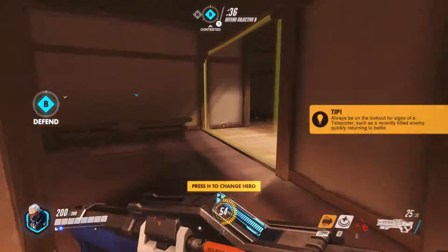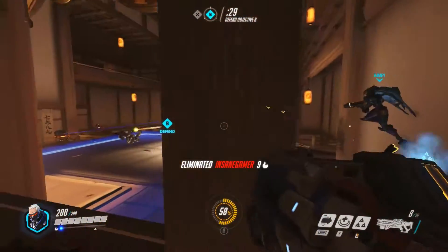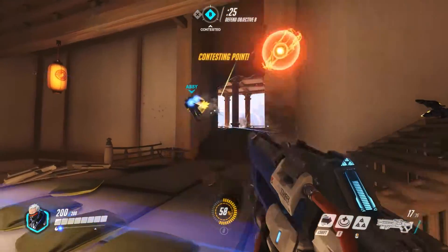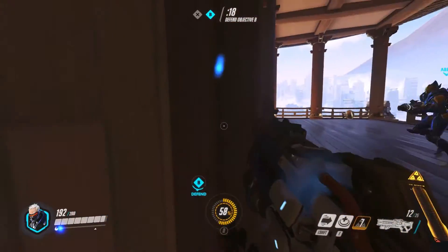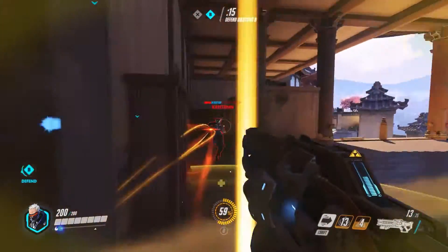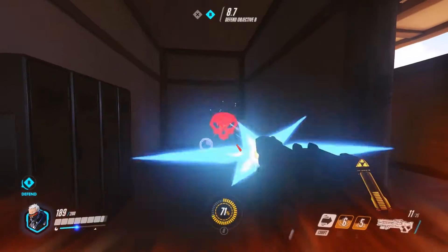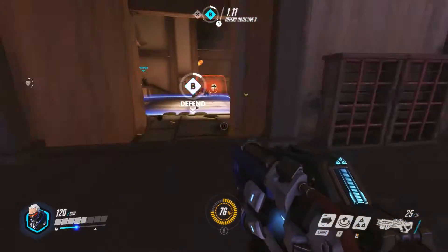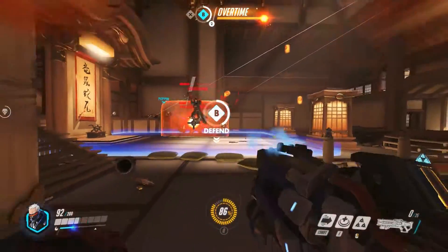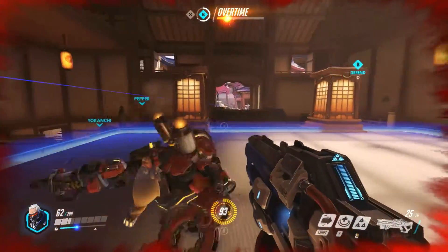Seven deaths, ten final blows, fourteen eliminations — not too bad but not great. We get back up top and try to push them back. Reinhardt is being aggressive, we shoot him, a teammate gets the kill. We're careful about Metro Vera engagement, then push into her room, throw healing, and go aggressive. She tries to lure us into overconfidence, but we hit her while she's low and pick up the kill. We destroy the turret before it kills us. We kill Reaper as well. Reinhardt charges but Torbjörn just kills him outright — good game!